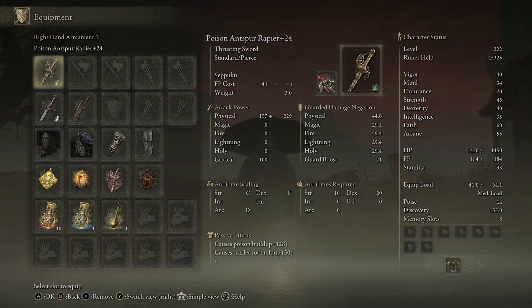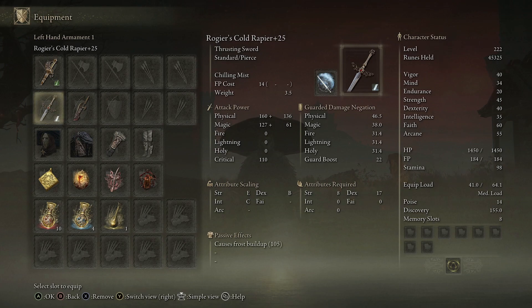The damage from this is insane. The entire build focuses mainly on dexterity. You'll need 20 dex for the Antspur Rapier along with 10 strength — attribute scaling is C for strength, D for dex, and D for arcane. With Roger's Cold Rapier I put the cold affinity on it and the Chilling Mist ash of war. This weapon requires 8 strength and 17 dex, scaling E for strength, B for dex, and C for intelligence. Because of the cold affinity we have a frost buildup — that's where we get our four status effects from.